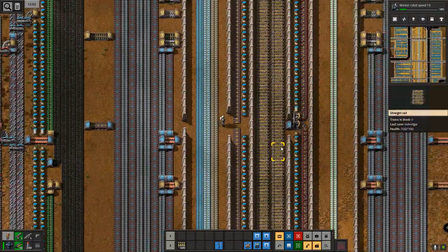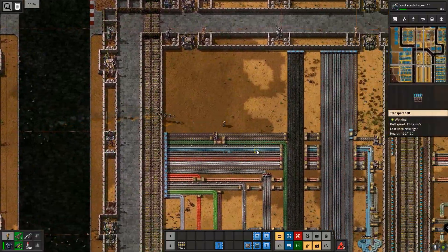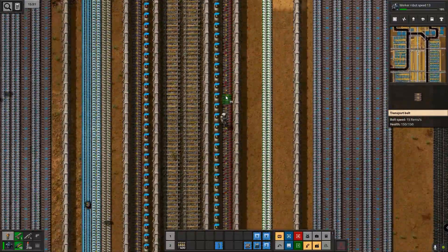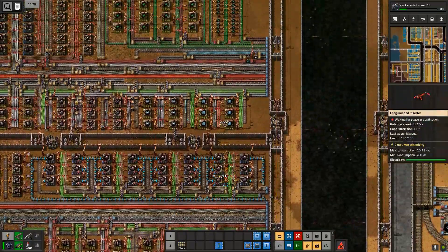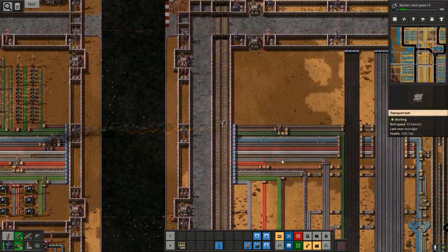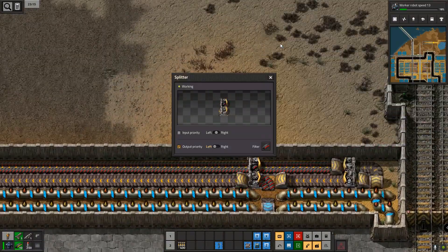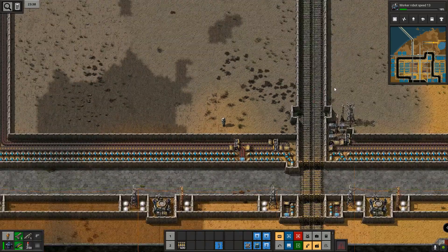Test number 3 involves removing all of the red ammo from the whole system and replacing it with green ammo, which is no small task. I was working on other things — testing this base for its SPM capacity — so whilst I was doing that, upgrading it and finding problems, this whole process was taking place so it would be ready for this video. Let's have a look at some time-lapses.